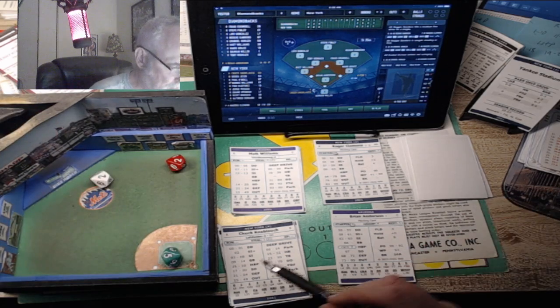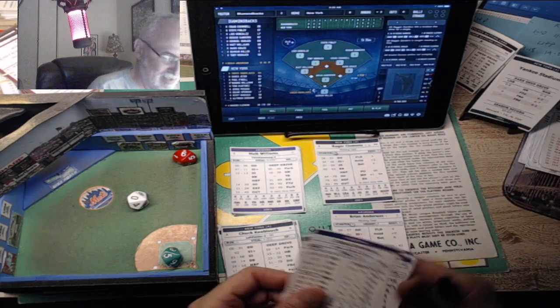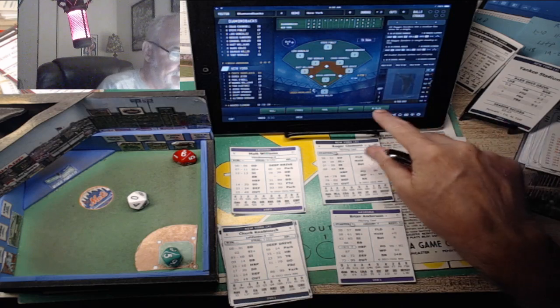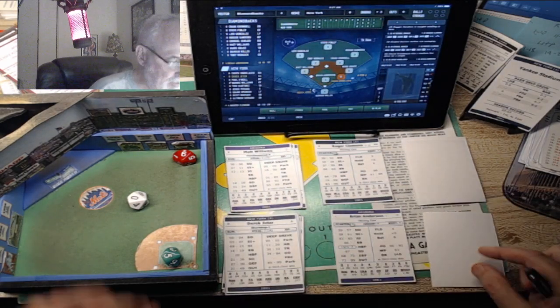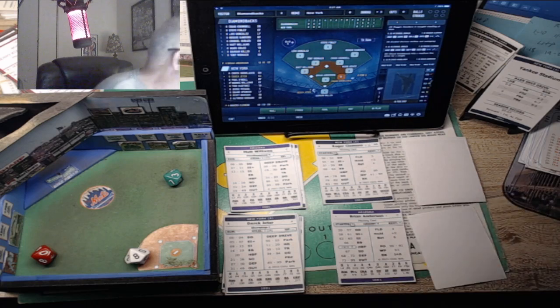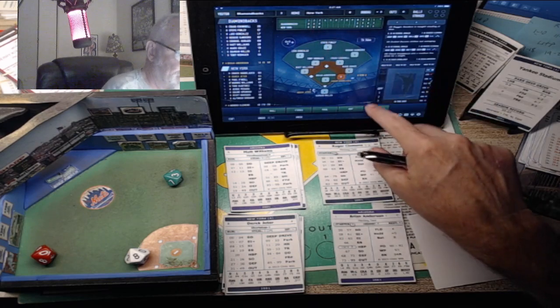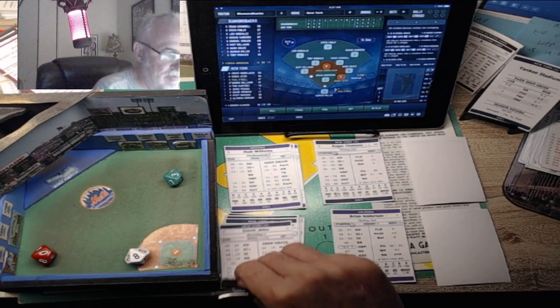Knobloch - it's a 22, a defensive check. A 90 will be a single unless our center fielder is a 5 or 4. Finley is a 3, so the ball drops in - a liner in front of Finley, who doesn't get there. Now it's Derek Jeter - that's a 08, a base hit single. On the single, Knobloch can't advance. It's first and second with nobody out and Paul O'Neill up.